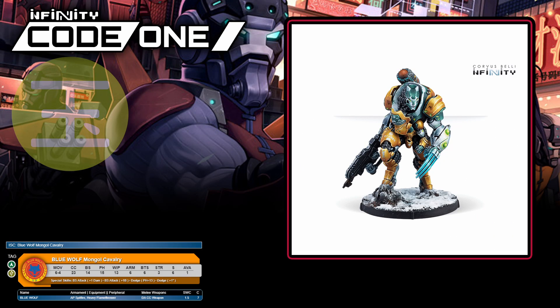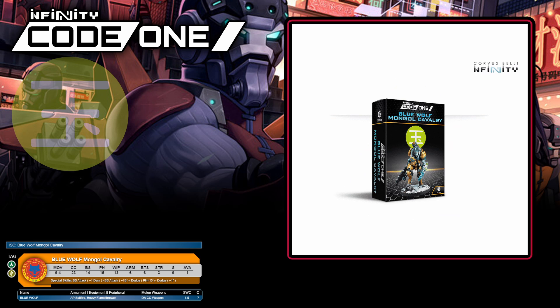Rounding out the non-mercenary units for Yu Jing, we have their TAG option for Code One — the Blue Wolf. There's only one loadout for a Blue Wolf, but what that loadout is, with weapon options that are good for literally any situation at short to medium range, is pretty good. These things have armor six, BTS six, structure six, ballistic skill 14, and a whopping 23 in close combat. They are a very scary unit to deal with. Add to this that they also get plus one damage in shooting, an extra shot, and an extra inch on their dodge — they really feel like a tooled-up nightmare. Thankfully for your opponent, you only get one, and if their hacker can make it past that BTS six, it's an expensive unit to lose quickly. The Blue Wolf, like all TAGs, comes in its own separate box, but it's also one of the cheapest TAGs in real world money, which is pretty sweet if you're a Yu Jing player.